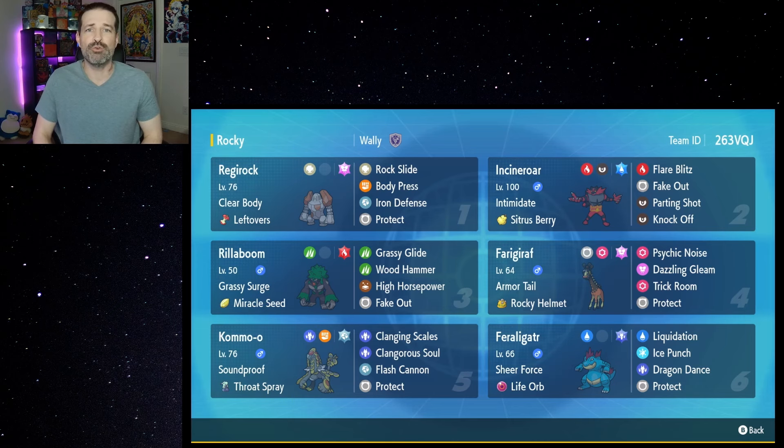Because Regirock has a base 200 Defense. And when you have Body Press, which takes your Defense stat into consideration as opposed to your Attack stat, that's going to be doing a ton of damage even before you go with Iron Defense. And if you go with Iron Defense even just once, you up your Defense by two stages and you're going to be doing double the damage.